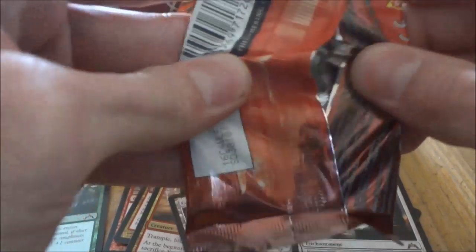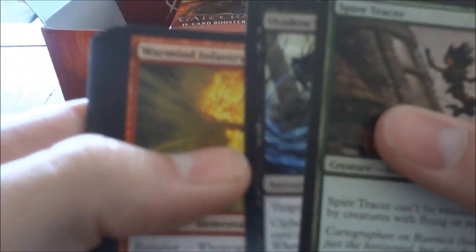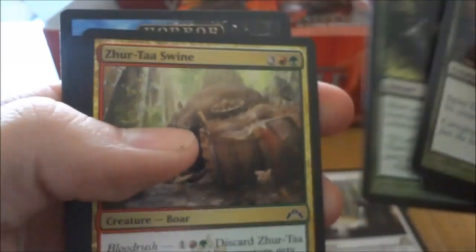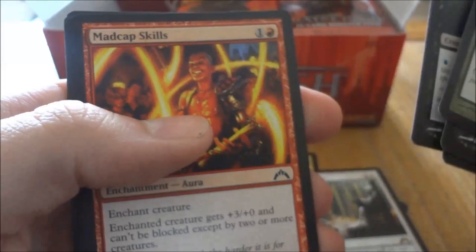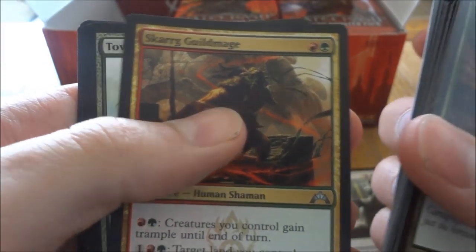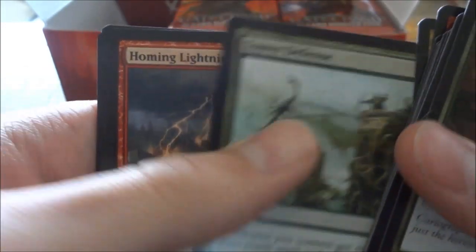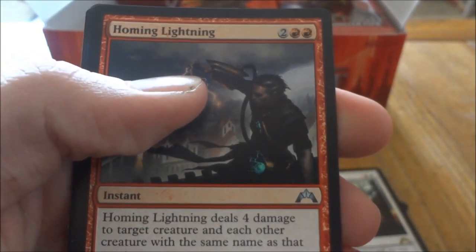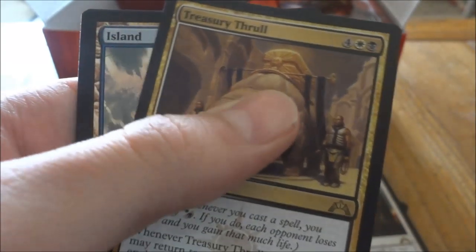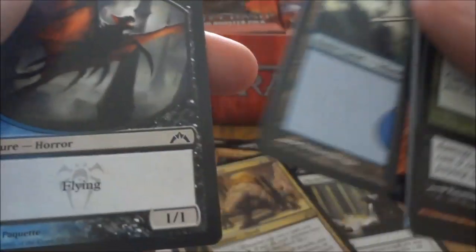Next pack. Skarg Guildmage, Tower Defense, Homing Lightning, and our rare is Treasury Thrall. And an Island. And a Horror Token.